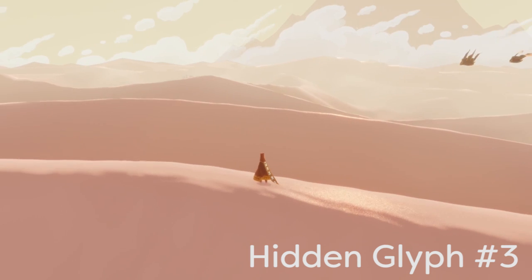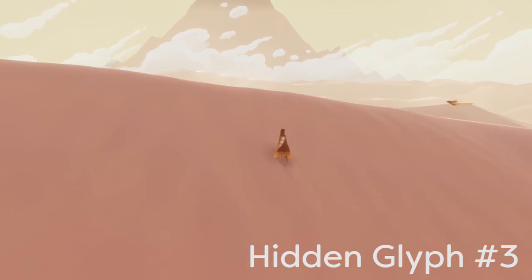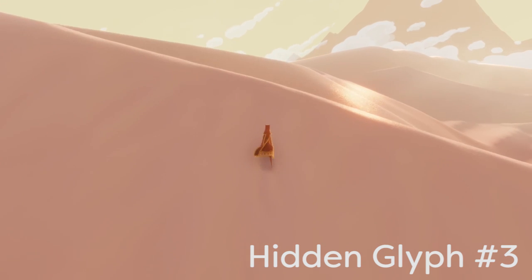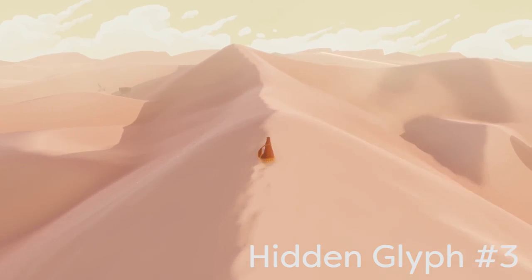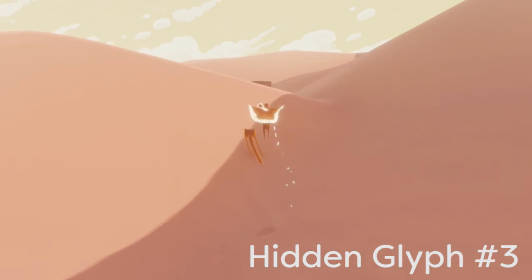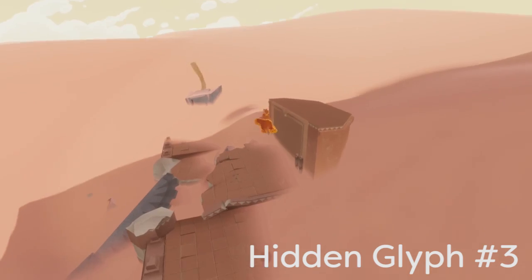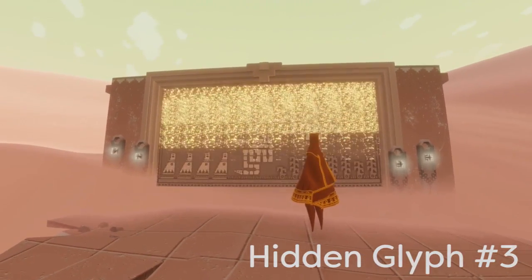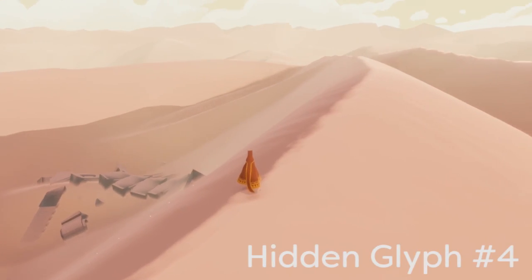Our next two glyphs will be in a really open desert section. These two glyphs are kind of hard to find because you can't really see a lot — all you see is open barren sand. For the first glyph in the desert area, go to the part where you release the big group of cloth creatures, then work your way slightly to the left and forward. You'll come up on a big peak and can see the first hidden glyph out to the left in the distance. The big cloth creatures will actually show you the way to the glyphs if you sort of follow them.